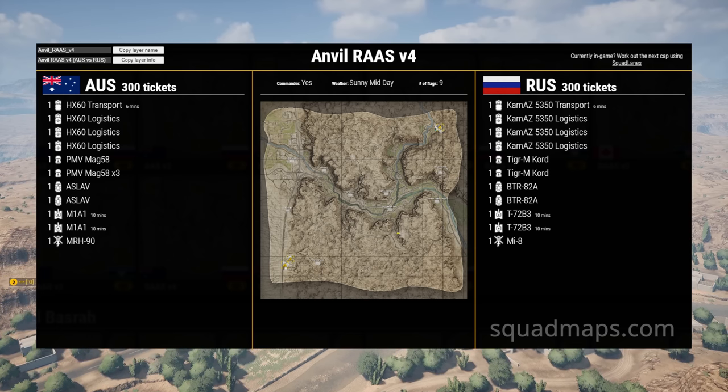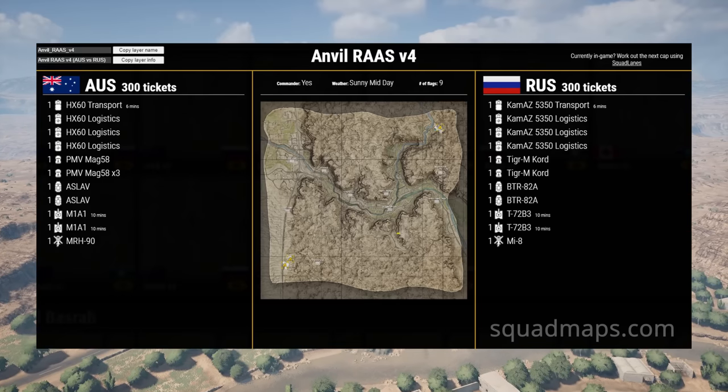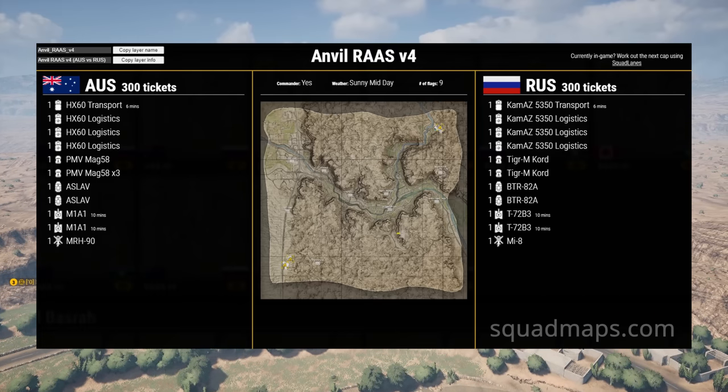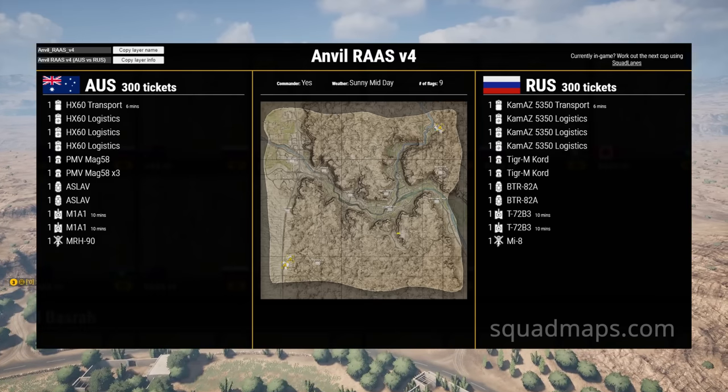That makes it possible for insanely long range tank fights and ATGM sniper FOBs. This thing has nine objectives and playing this map as infantry can be a little bit of a grind, but it actually makes for some of the most unique firefights you can find in Squad as teams try to control both the valleys and the cliff sides. So I hope you guys enjoy.